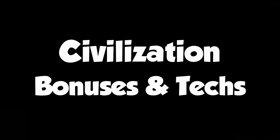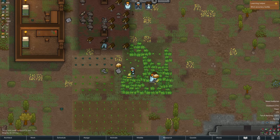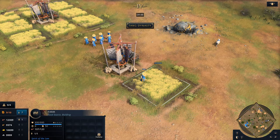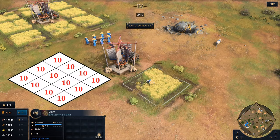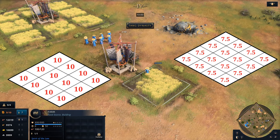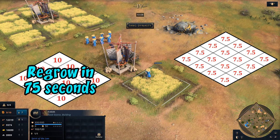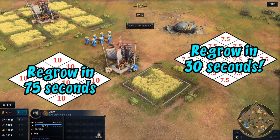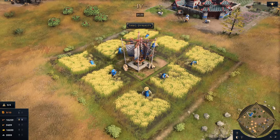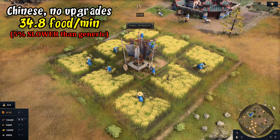Now for civilization-specific farming. The Chinese grow rice instead of wheat — and it's not just a reskin. Chinese farms have 16 sections with 7.5 food each instead of 12 sections with 10 food. The total is the same 120 food, just cut into smaller pieces. Where wheat regrows in 75 seconds, rice regrows in 30. Intuitively that sounds better — rice near the mill regrows sooner — but with no upgrades, Chinese actually collect slower than other civilizations, since villagers carry 10 resources and must make two stops per trip instead of one, accounting for roughly a 5% slower gather rate.